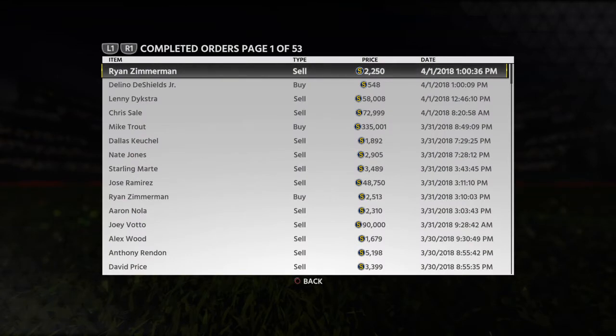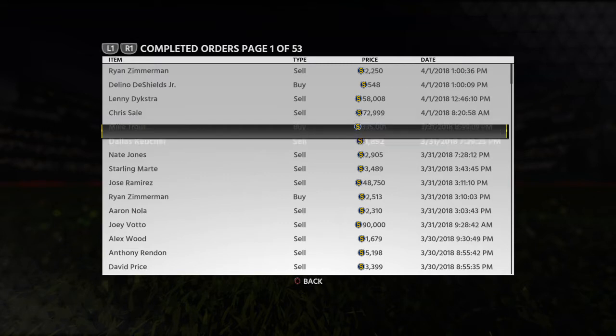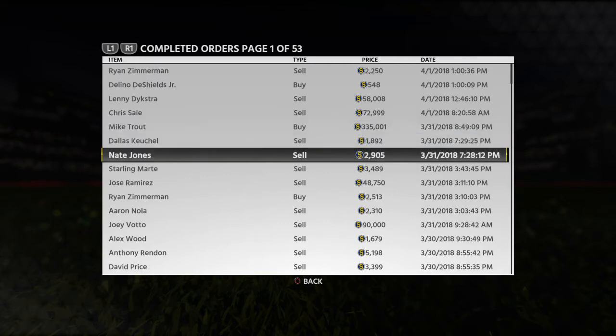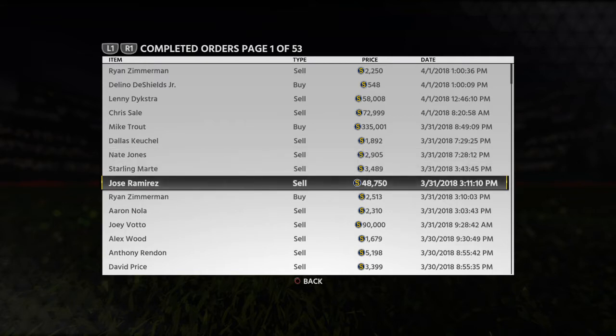I've gone 12-0 seven times. The rewards have included: Chris Sale and Dallas Keuchel from my most recent run, plus Nate Jones from the 20-win cumulative milestone. I also got Sterling Marte, Jose Ramirez twice, Zimmerman, Nola, Joey Votto — sold him for 90k — Alex Wood, Anthony Rendon, David Price, Francisco Lindor, Bumgarner, and Giancarlo Stanton.